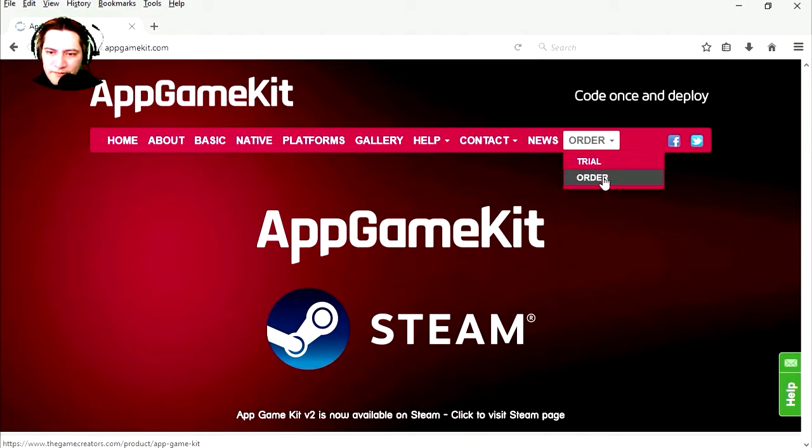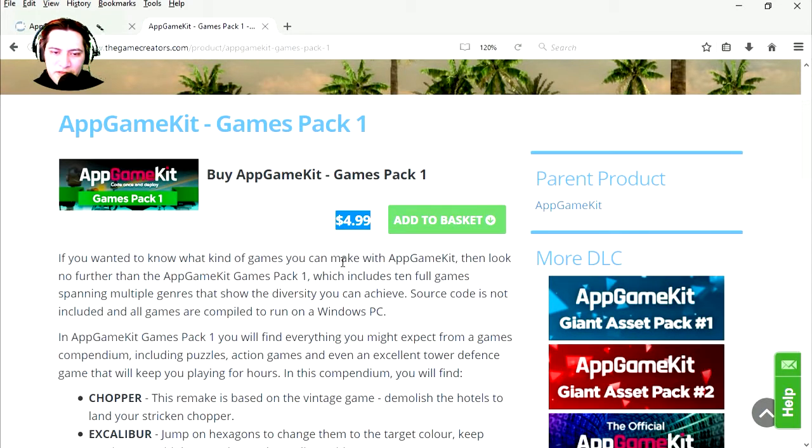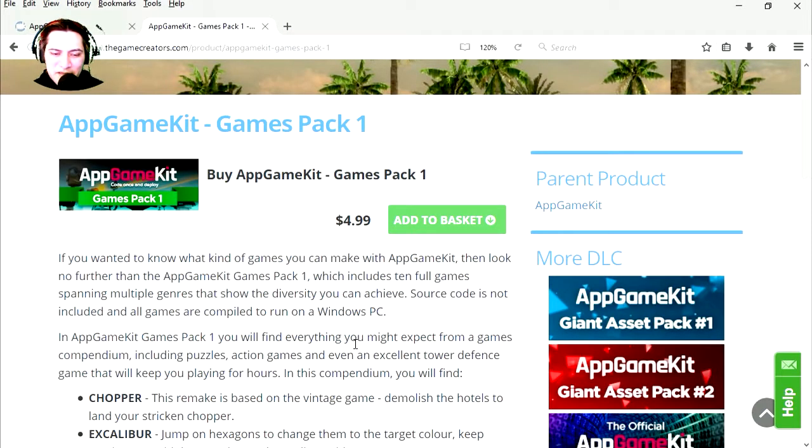Let's go to DLC and let's go to order to see how much the DLC is. Wow, this is only $4.99 — that's super cheap. Okay, so you get Chopper Drop, Scalibur, Penguin Panic, and Snooker Loopy Pro. That's a really good deal.